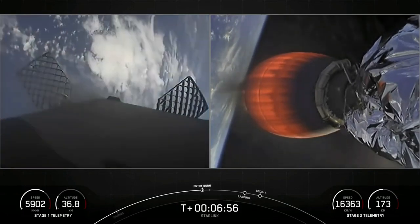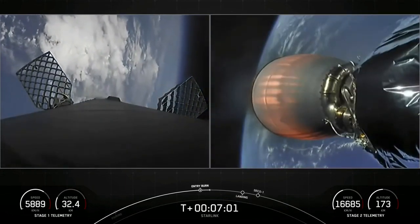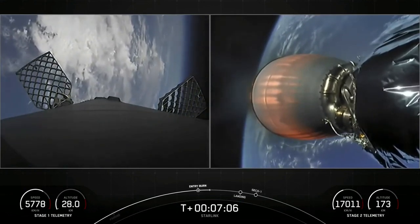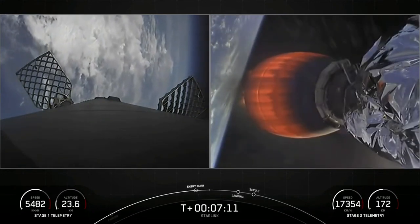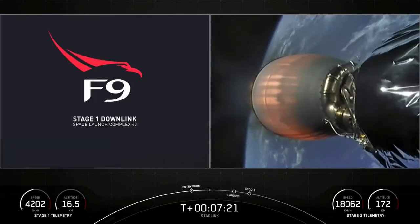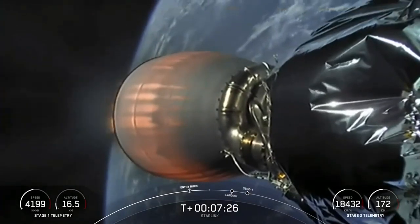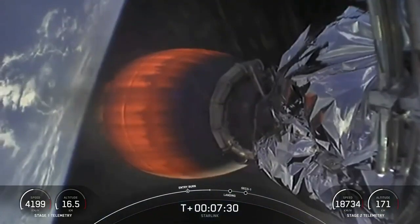Stage one entry burn shutdown — successful shutdown of those three Merlin engines. Stage two continues on nominal trajectory. You'll know that's an indication that the rocket has flown before, because we use rocket-grade kerosene, or RP-1, as our fuel in Falcon 9 — that's a carbon-based propellant. As we burn it, it generates soot, so with the engines down as we come in through the Earth's atmosphere, the soot from the plume comes back up on the first stage and deposits along the surface of the vehicle.